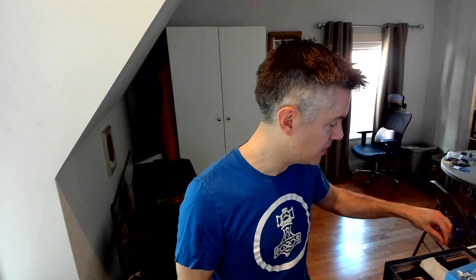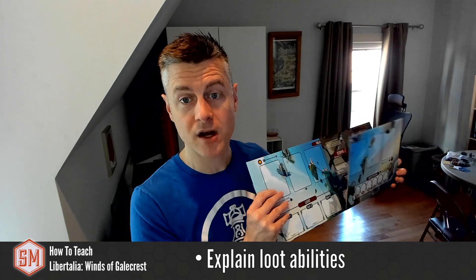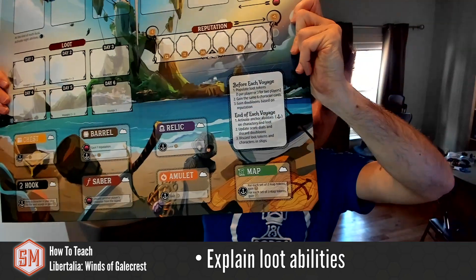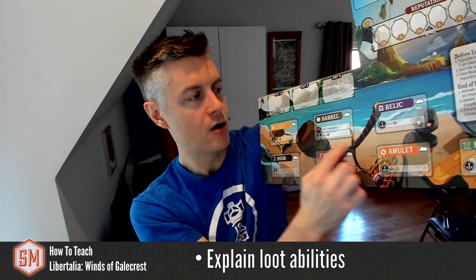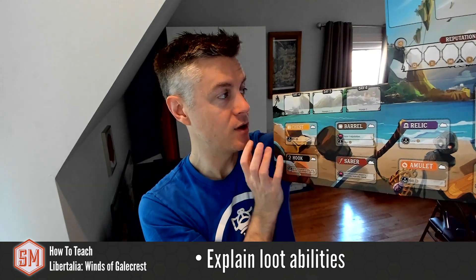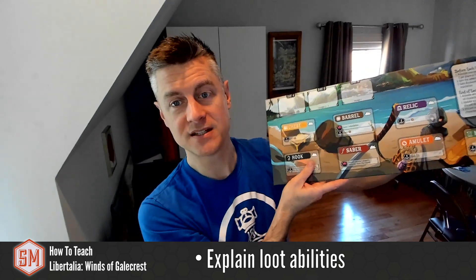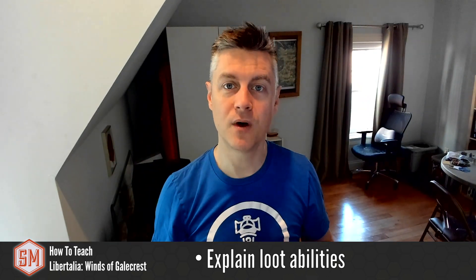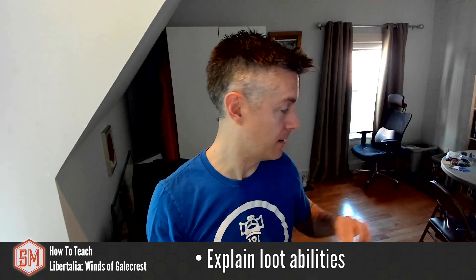During that process — this is step three — explain how the loot abilities work. In Libertalia Winds of Galecrest, the loot abilities are printed on the board itself. I recommend calm mode for the first game for most players. You can go through the loot tokens one by one and explain how the different ones work, and you can tell players they don't need to remember any of this because it is printed on the board. If there are any new players who are upside down from these abilities, you can give them the corresponding loot tiles to put right in front of them face up, so they can easily see what the different loot definitions are for the current game.